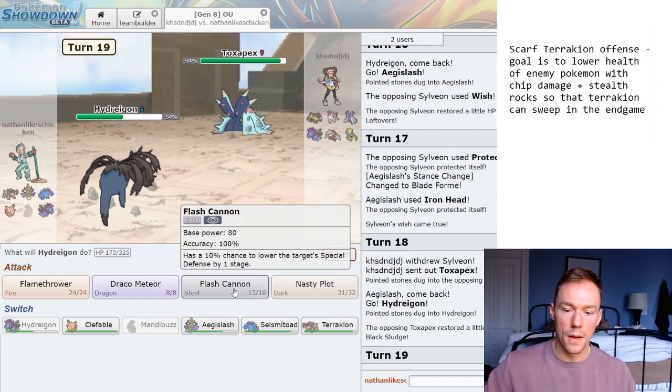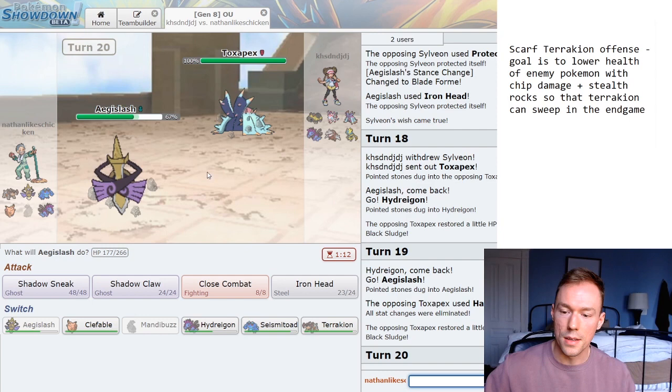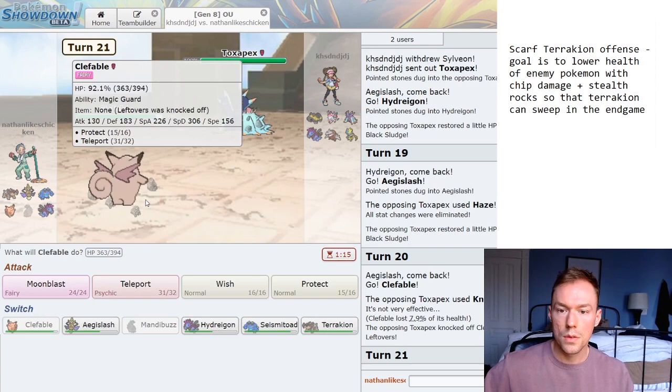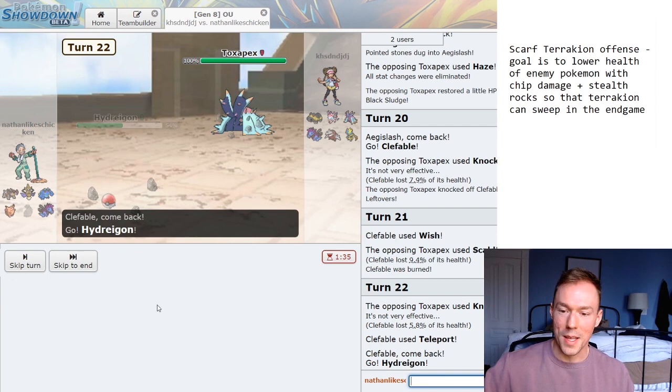No reason at all. I'm going to double to Aegislash then. Oh! Well, interesting — he did get cheeky and stay in. I wanted to Draco Meteor there too. But this guy's max physically defensive, so I don't like this at all. I don't want to risk a Scald, and a Knockoff would be even worse. Losing leftovers on this guy sucks a little bit. But maybe I can get something to my Hydreigon now. He stays in — I don't care about a Burn on Clefable at all. In fact, I like it, because that way it's not paralyzed. This is the only real status besides sleep that I wouldn't dislike.